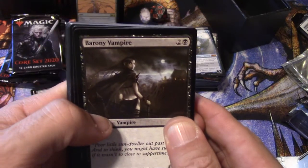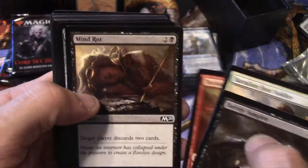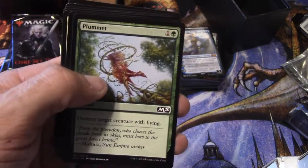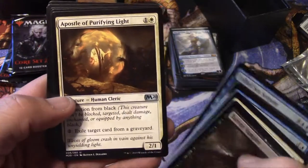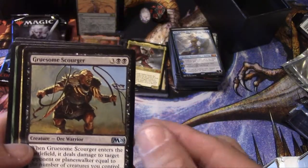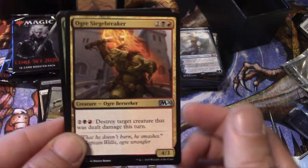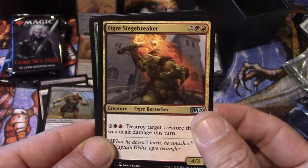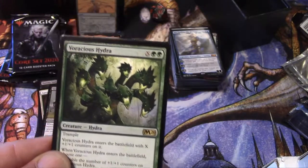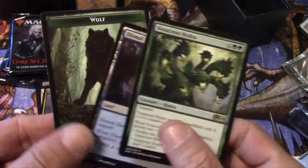Alright, we got a Barony Vampire, Battalion Foot Soldier, Tectonic Rift, Mind Rot, Prismite, Sedge Scorpion, Chandra's Outrage, Metropolis Sprite, Plummet, Frilled Sea Serpent. Another Apostle of Purifying Light, so that's my third one — cool. Got this Gruesome Scourger, Ogre Siege-Breaker. And my rare is a Voracious Hydra — that's a cool card. Wolf token, okay.